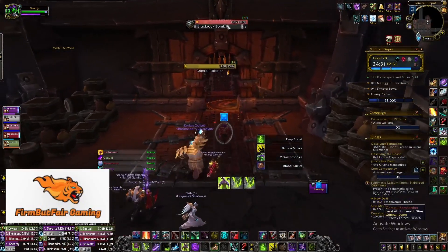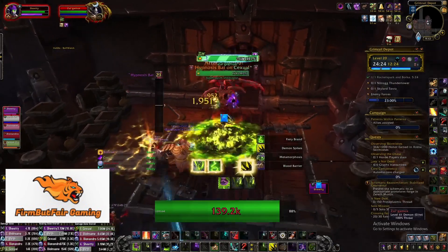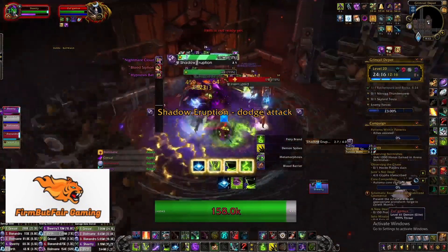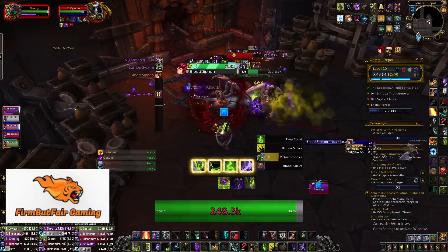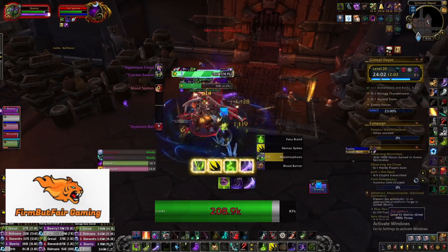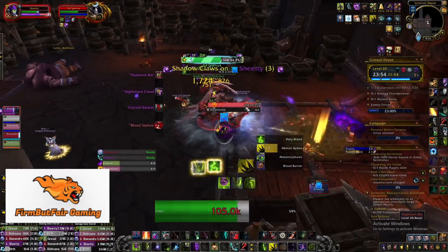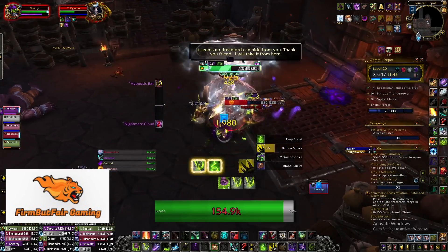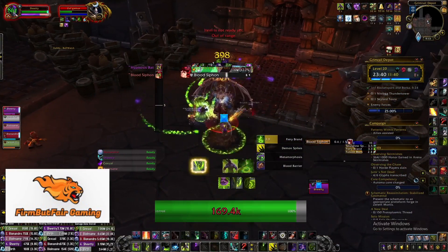Going in here, I always pull both these at the same time — it's not overly difficult. The healer will have a little extra healing to do, but it's not outrageous. The biggest thing is to CC that bat. Once you CC it once, you're fine — he'll just fly around for a bit then disappear and come back. Kick the Hypnosis ability he has; stun him out of that and he just flies around afterwards. Make sure you get out of that purple puddle because Shadow Eruption causes a nasty DoT on you.